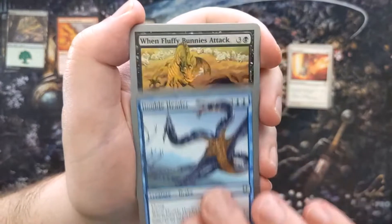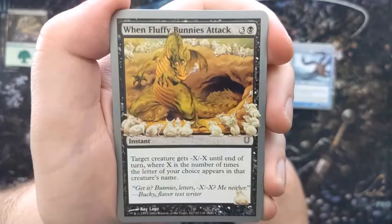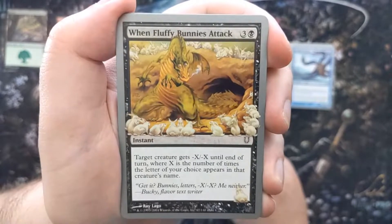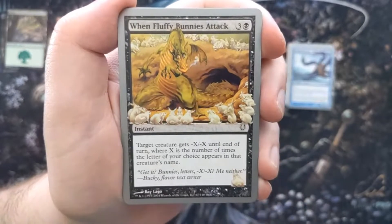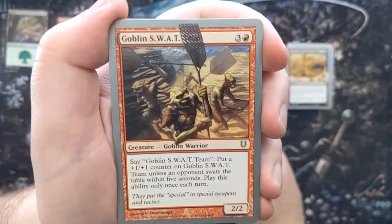We got Double Header — a flying 2/3 Drake for five. When it comes into play, you may return target permanent with a two-word name to its owner's hand. Then Ashnod's Coupon — when Fluffy Bunnies attacks, target creature gets minus X minus X until end of turn, where X is the number of times the letter of your choice appears in that creature's name.